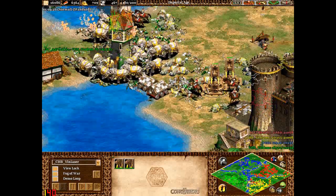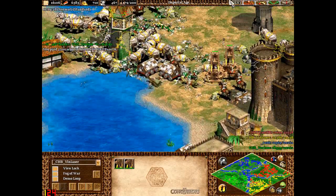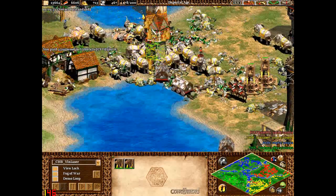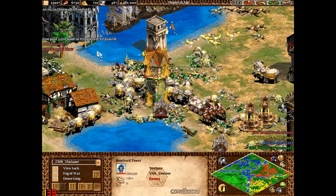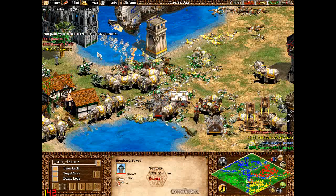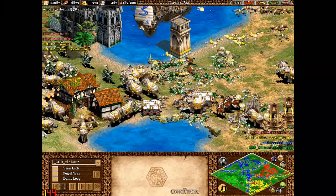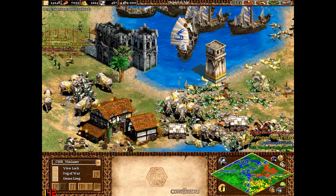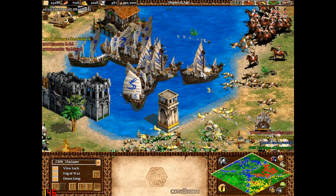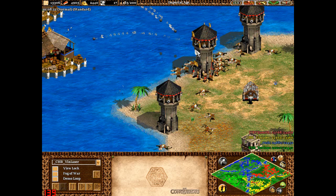Not sure what these two trebuchets are doing - they could probably start attacking something. But that bombard tower is now going to go down. Trebuchets could attack the siege workshop while they're at it, and a good push in from yellow here. We've got a couple of bombard towers coming up and they're getting rid of some of these dogs.